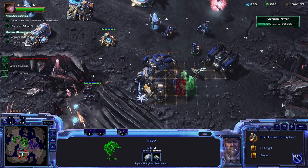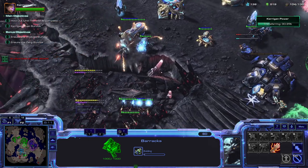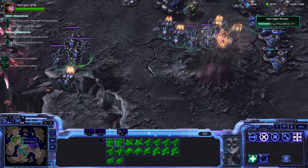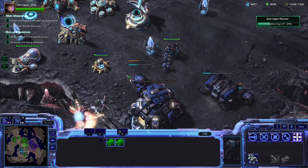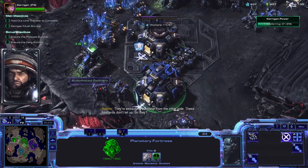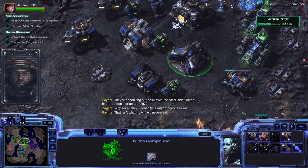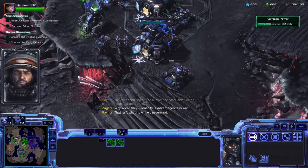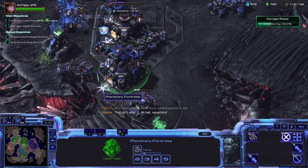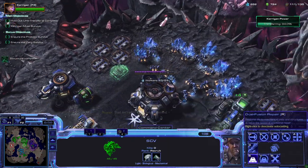Let's throw some marauders into a bunker over here, and we've got to get some tanks down there as well. These Siege Breakers we're going to toss behind my planetary. We're getting this filled up — we're going to get some additional SCVs. I don't think minerals are going to be a problem long term, so we probably don't need to build any more SCVs at that expansion.